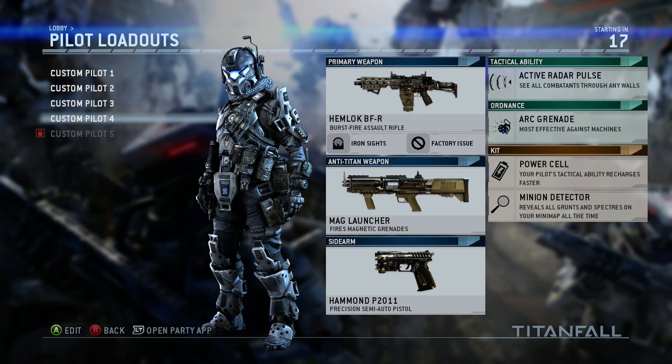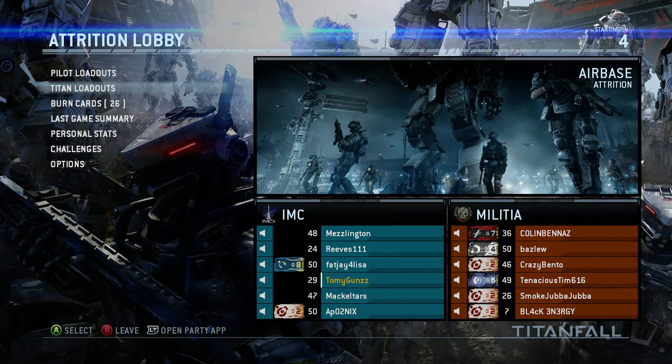Basic loadout we've been using: the new burst rifle, trying to unlock some stuff for that. Mag launcher, basic pistol, active radar, arc grenades, and we focus on minion detection because we work on attrition. We were just using a grenade launcher but we've changed back.